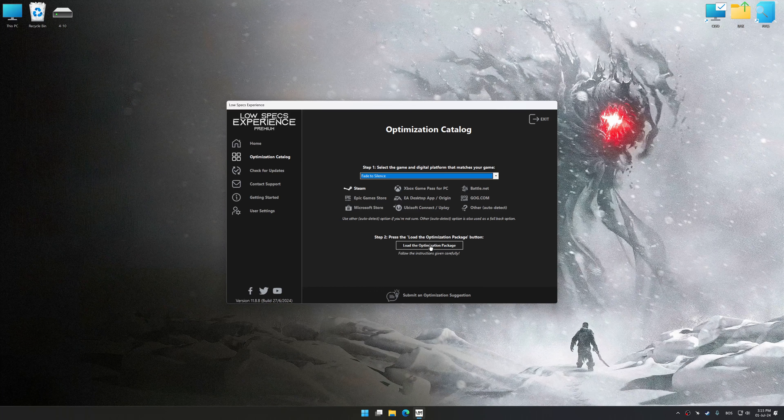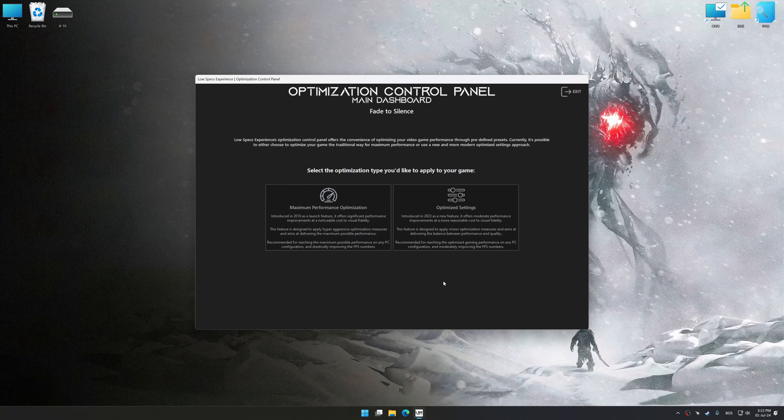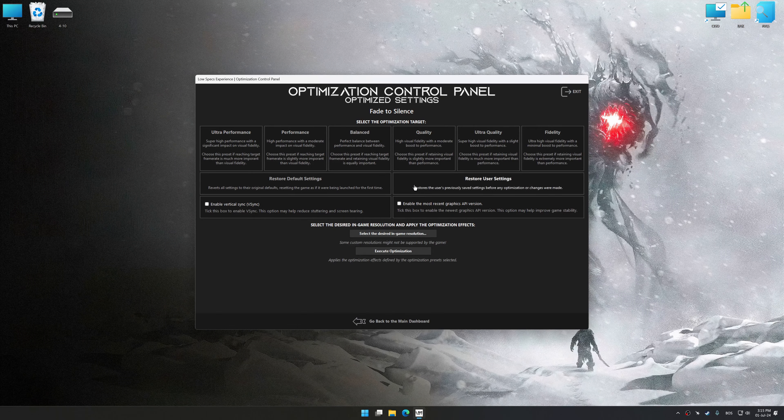Once done, press Load the optimization package. Low Specs Experience will automatically detect a supported game version on your system. Now press OK and the optimization control panel will load. Once the optimization control panel has loaded, select the desired optimization presets and the rendering resolution for the game. Feel free to experiment with the optimization presets and rendering resolution to see what works best for your system.